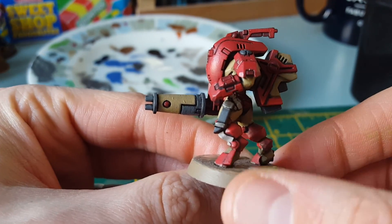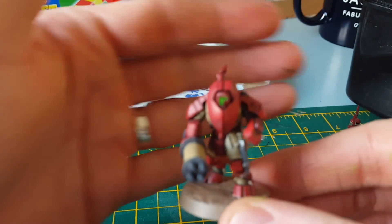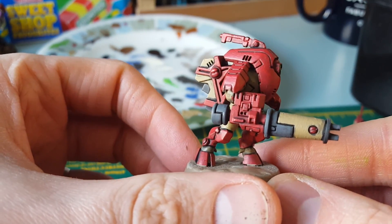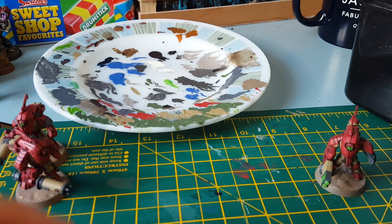This guy has got like a nice little dagger stuck to the side of his leg, some ribbons coming down, and again I've done like a green glow in the eyes. So there's that one and that one - those are the two normal guys. I think they're called burst cannons.